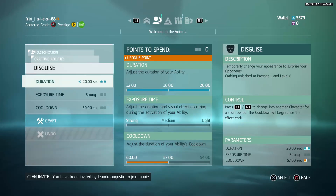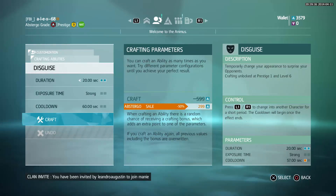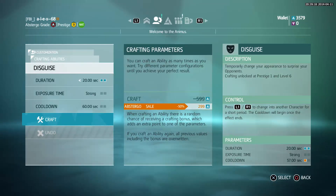Why do you need this Abstergo service? Firstly, you will have a 50% discount on ability crafting. Remember, you need to craft abilities and probably a lot of them.